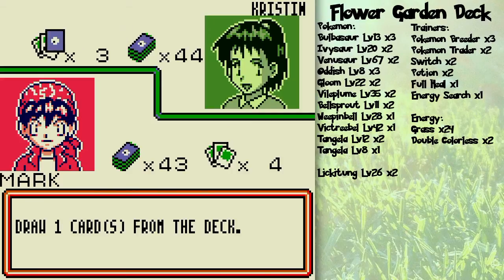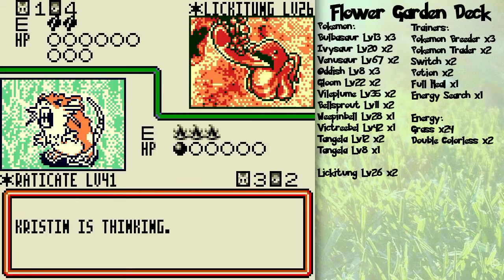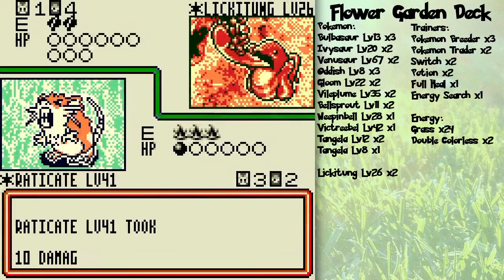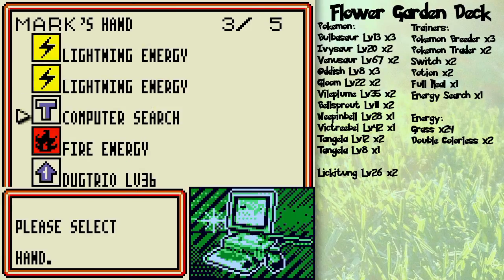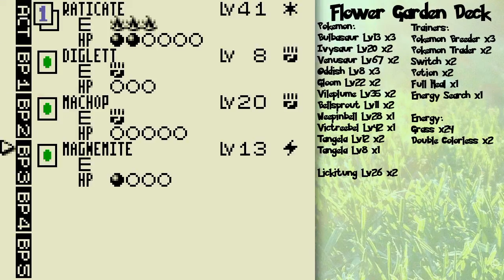Just start powering up Diglett there and do my Bite attack. Bite is the same as the Bite that Rattata has. And there we go. Lickitung is up next — another paralyzing type of Pokemon, kind of annoying actually, because it's got a lot of HP and it's got a lot of stalling powers. I'm probably going to switch over to Machop just to speed this along for my own advantage. Maybe I'll grab a Machop from the deck — not sure about that just yet.